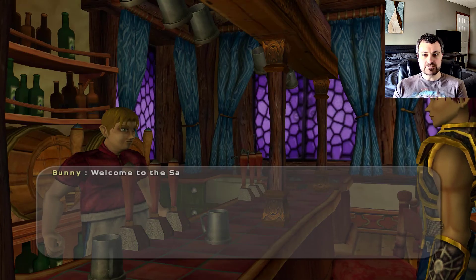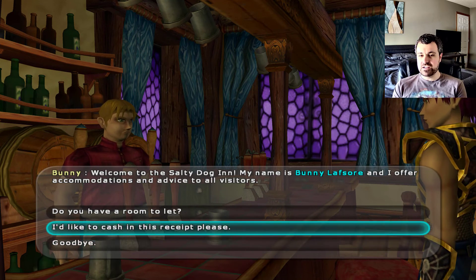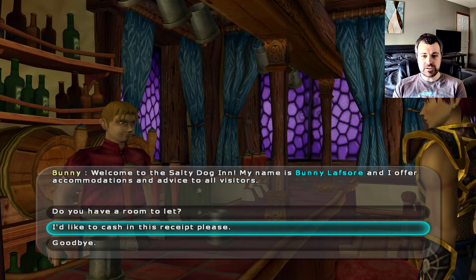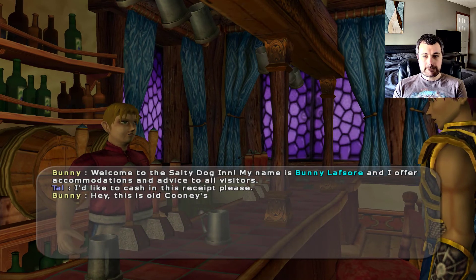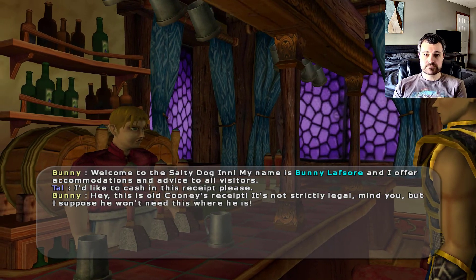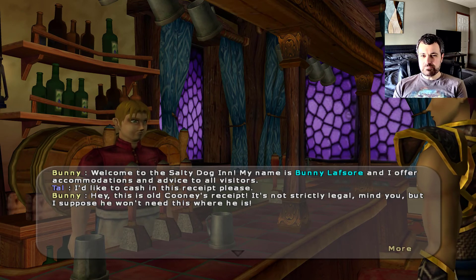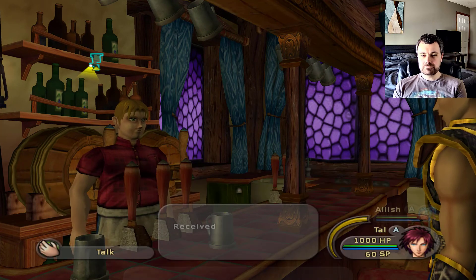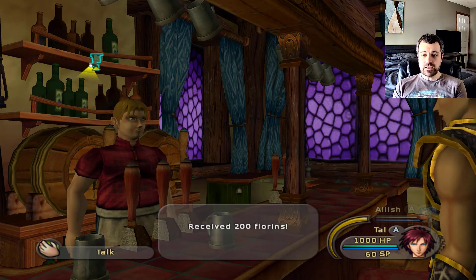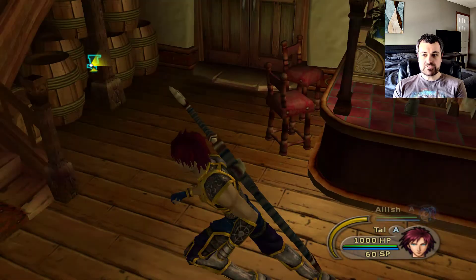Hey, Salty. Welcome to the Salty Doggy. I'd like to cash in this receipt — I didn't know a receipt was something you could cash in. Maybe it's more like a voucher. This is old Cooney's receipt. It's not strictly legal, but I suppose he won't need this where he is. Did you kill him? I don't know. Emerald Panacea and another 200 florins. We're doing pretty darn good with florins now.